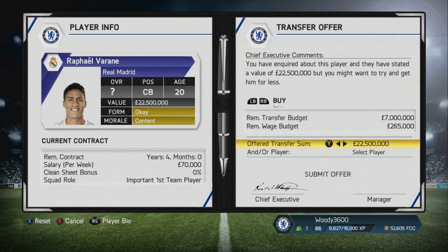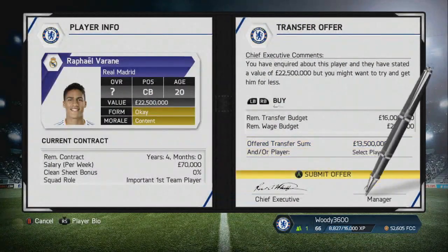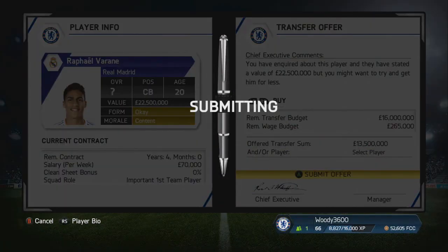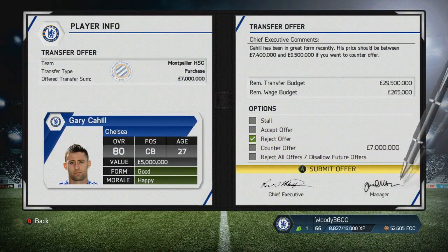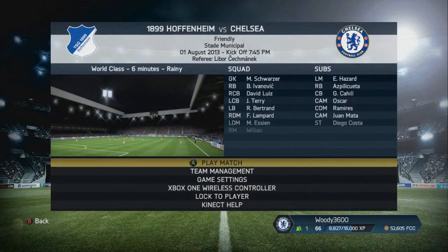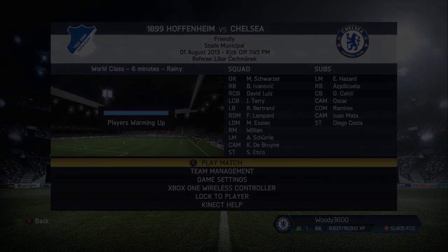We're still in the transfer window, trying to bring in perhaps a centre-back. We're going to try and put an offer in for Raphael Varane. They wanted 22.5 million and I'm not going to pay that, even though he's only 20 years old with fantastic potential — so I'm going to offer 13.5 and see what they say. We also reject an offer for Gary Cahill: £7 million from Montpellier. I'm not going to sell Gary Cahill, let alone for just £7 million.